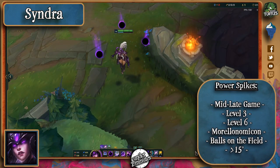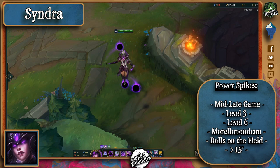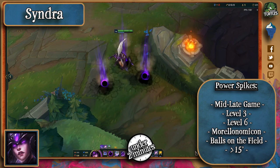As for power spikes, you can imagine solely based on her passive that this is going to be a mid to late game reliant champion. That being said, you can't underestimate her early — levels 3 and 6 when she can really do some interesting damage. Luden's Echo greatly helps her burst people down quicker and Morellonomicon helps with deleting the ADC. Another power spike is the amount of balls she has on the field — if she has one or none, it might be a good time for you to pounce on her.